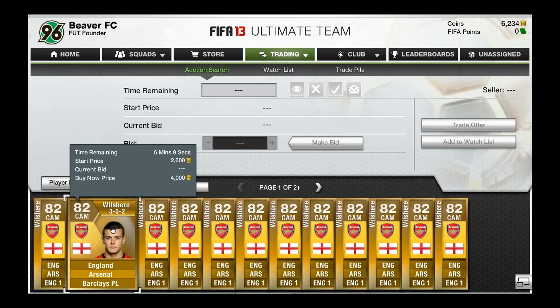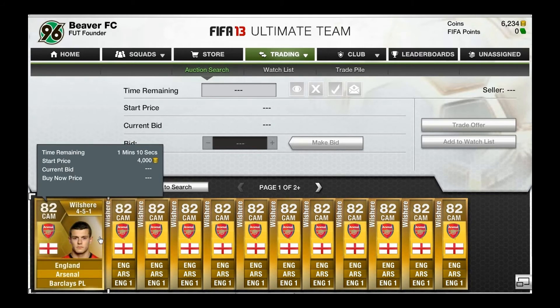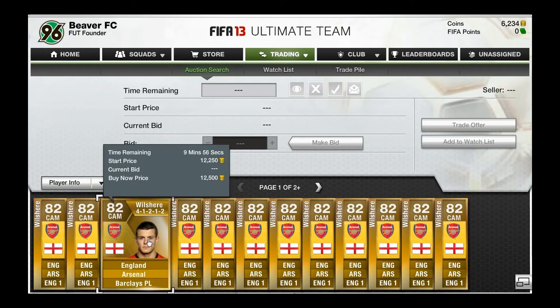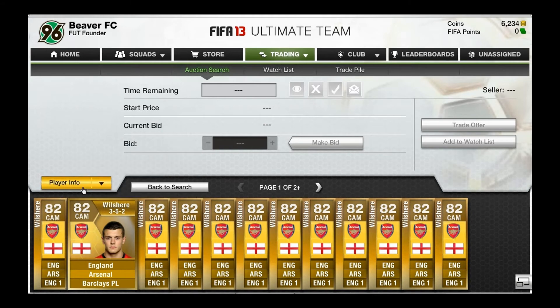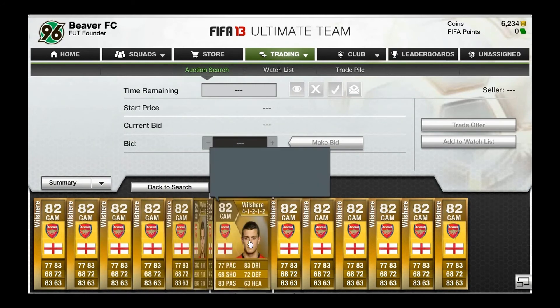Once you've found your player, you can see here a massive list of them — everyone wants to get rid of Jack Wilshire. Scroll through player by player. I normally recommend going to Buy It Now because I like having the player right there and then — I don't like waiting for auctions to end or losing out because I haven't put enough money in. You can see there's anywhere from 13,000 down to 3,000 or 4,000.